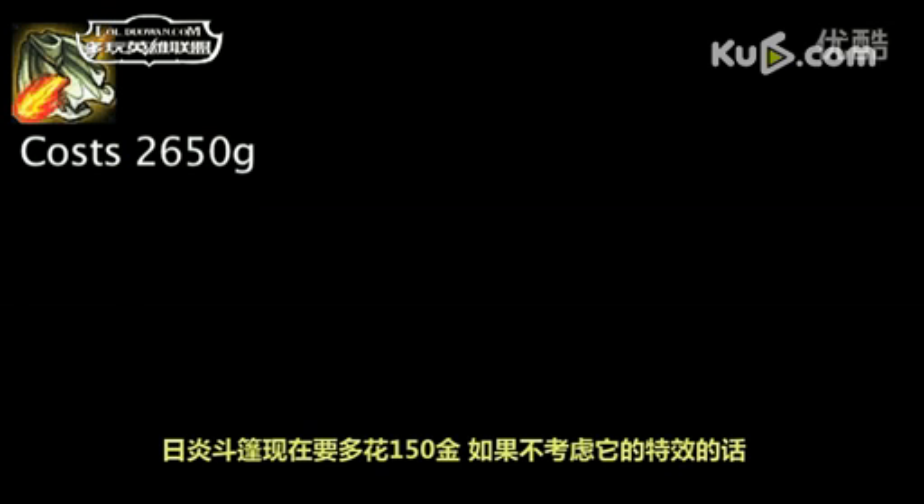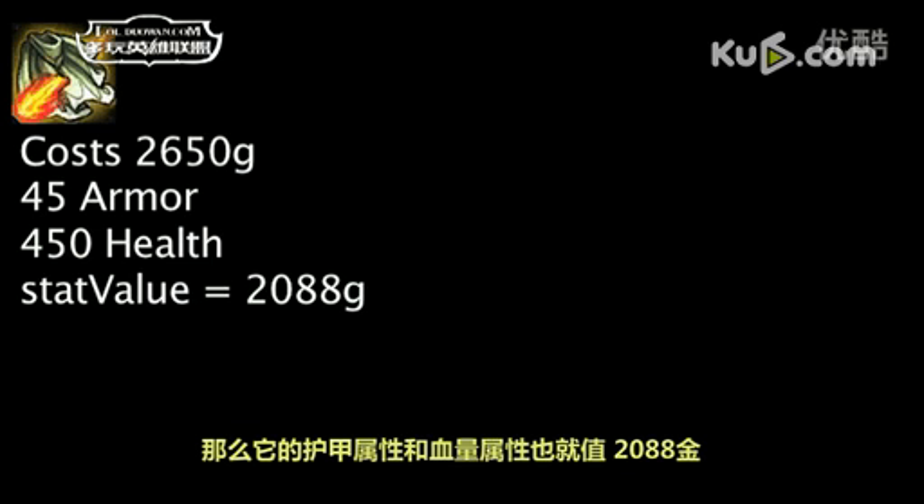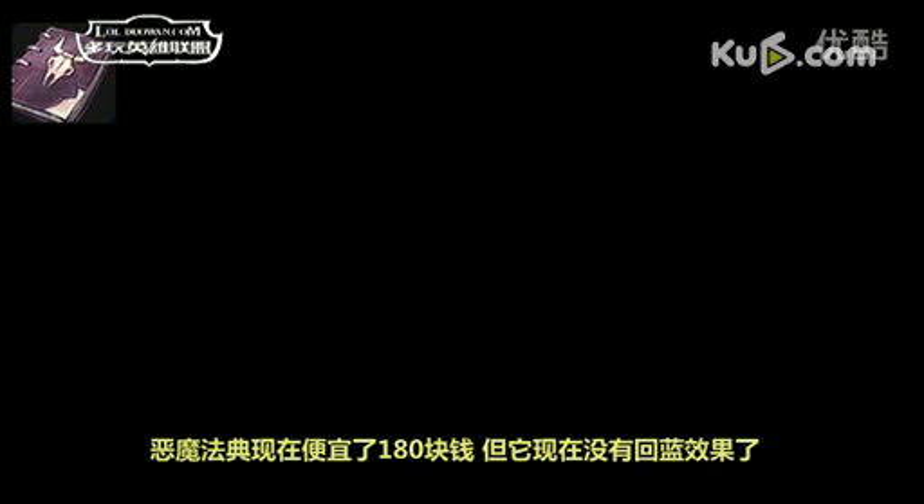The Sunfire Cape now costs 150 more gold. One is now overspending 562 gold on armor and health by purchasing the item, as opposed to 412 gold previously. The Fiendish Codex now costs 180 less gold and no longer grants mana regeneration.